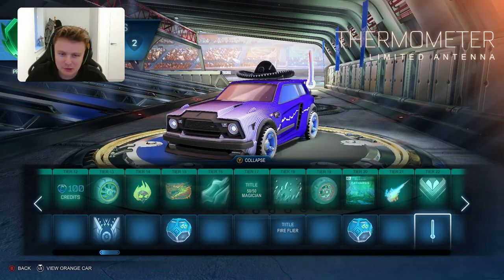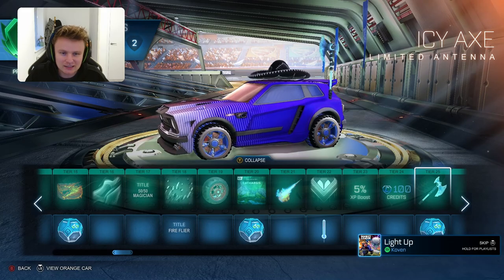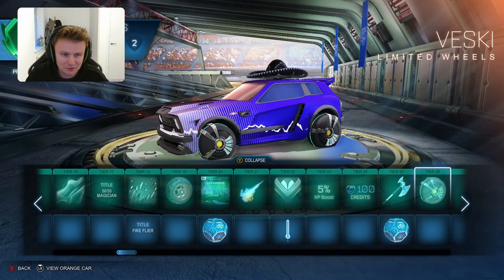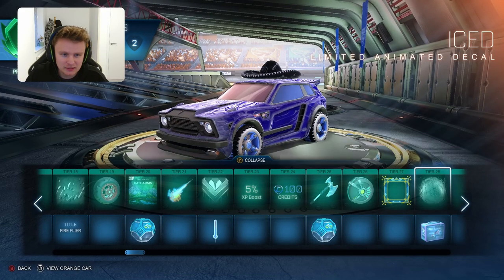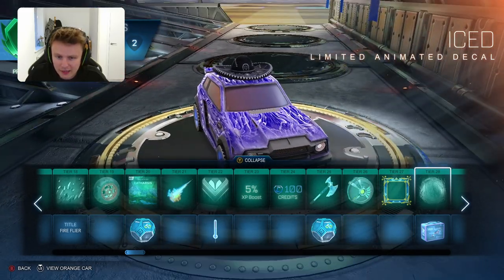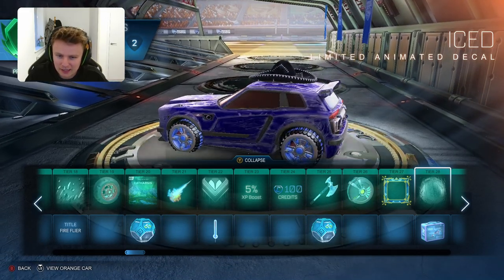The Thermometer - quite a cool little addition on the top, quite subtle compared to some of them. It's a floppy thermometer - quite a weird one. Then you have the Icy Axe, just a little one on there, makes the car look a bit uglier I think. Then you've got the Vesky Limited Wheels - quite cool. The Limited Avatar Border - nothing special. Iced Limited Animated Decal - quite cool, it sort of almost reflects off the car. I hope that when you drive around the edge with that it reflects - that would be a pretty cool decal, but again one I probably won't use.